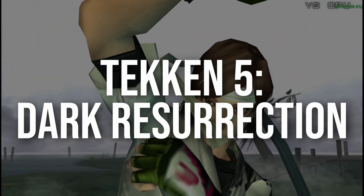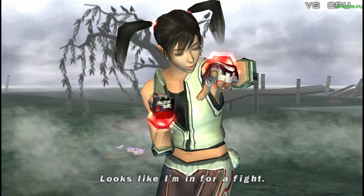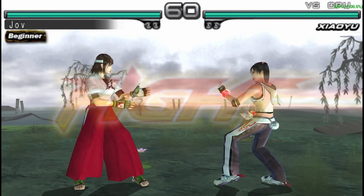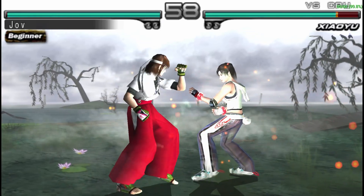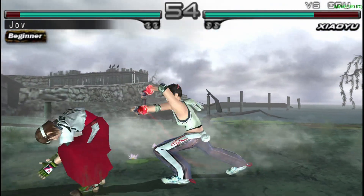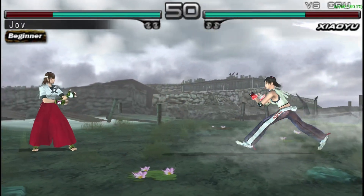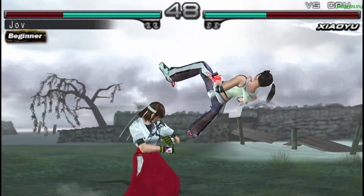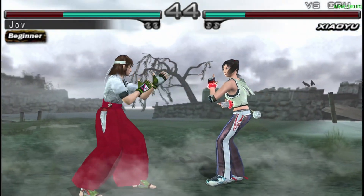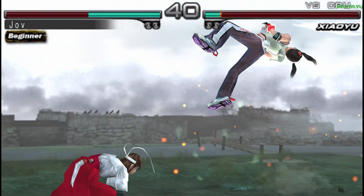Moving on to PSP, here we have Tekken Dark Resurrection. This one ran pretty good — I went up to 4x, I believe, for 1080p. As you can see on the top right-hand side we have 60 FPS running at 100% most of the time. Those little fluctuations are normal — just a point fluctuation up and downwards. PSP can be played with PPSSPP with upscaling, and you can also do some texture enhancements here.